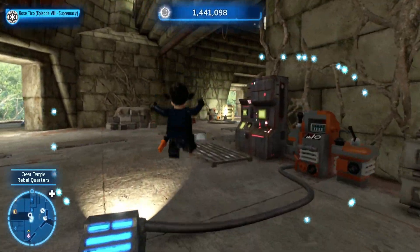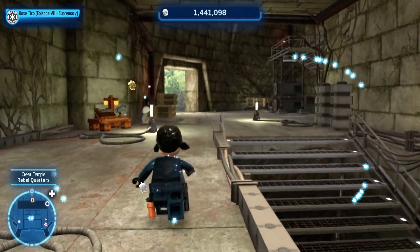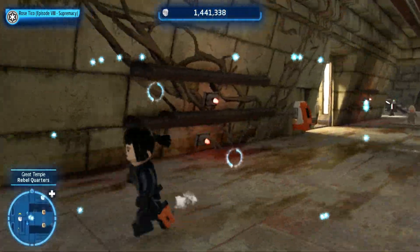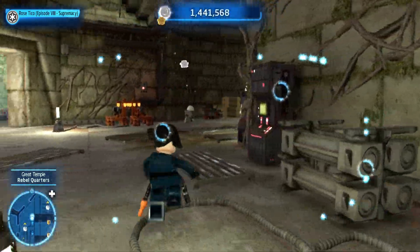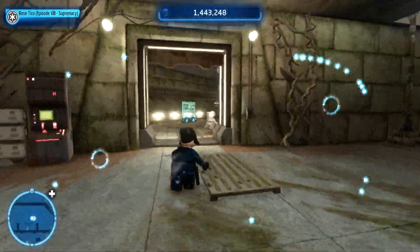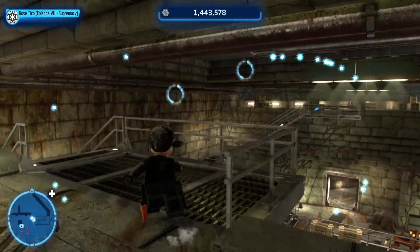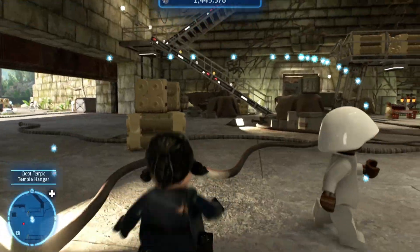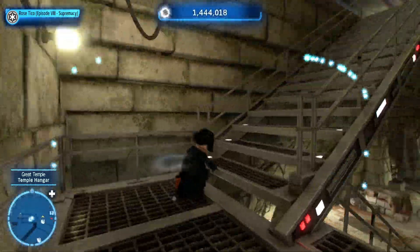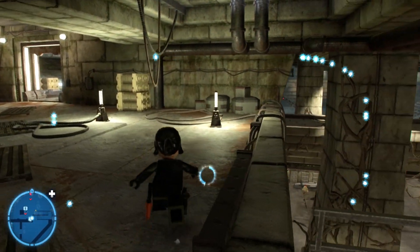I don't want to go into another zone - I want to stay in the same basic area here. I don't think I checked over on this side. Let's check over here. Are we on the ground floor? I can't find my way around. It's where the target shooting was. Maybe I can use a Jedi to sort of flip over there - it's right there, right in sight.